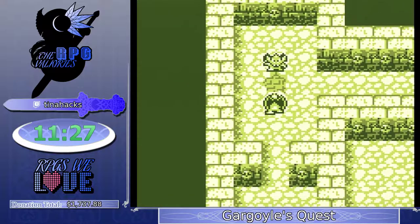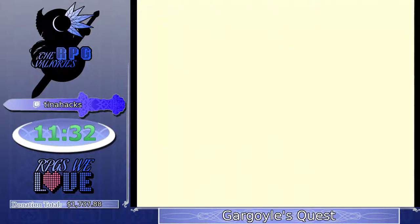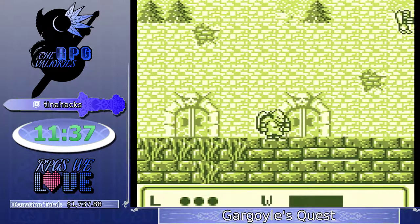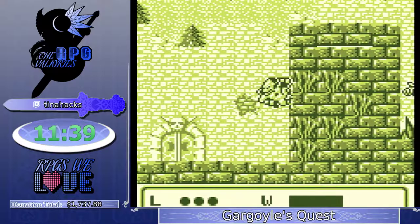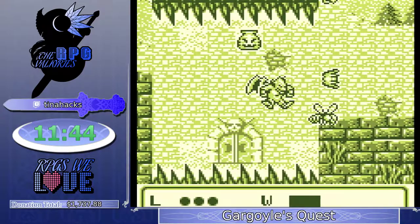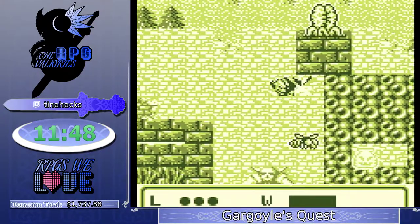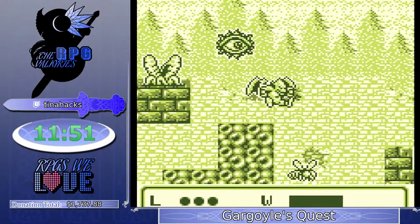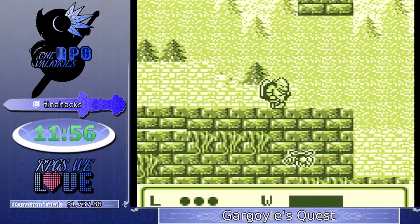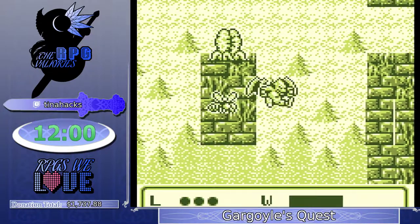I think this is three encounters for this stretch — this one was pretty bad comparatively speaking. Three as a whole is probably below average; average is probably like five or six. Here you're going to see Tina jumping over a lot of what looks like safe ground. You can kind of see it via the sprites loading and them being slightly awkward shapes — there are a lot of traps on the floor that Tina's actually jumping over.